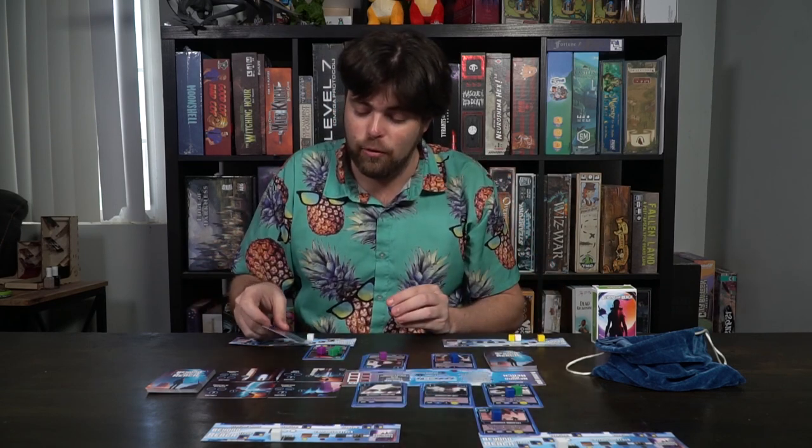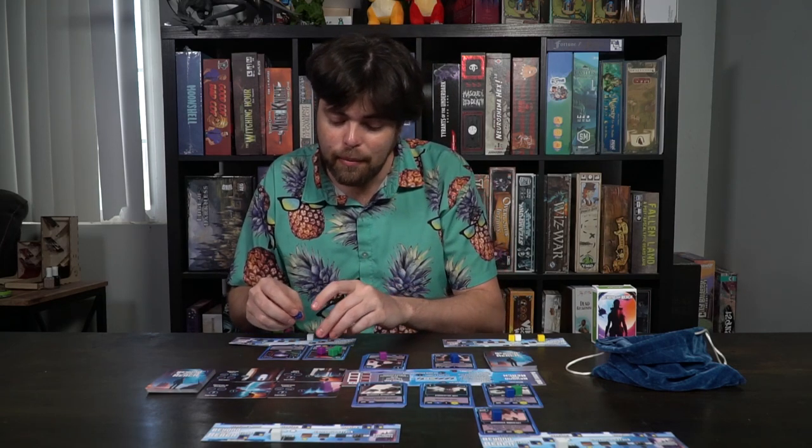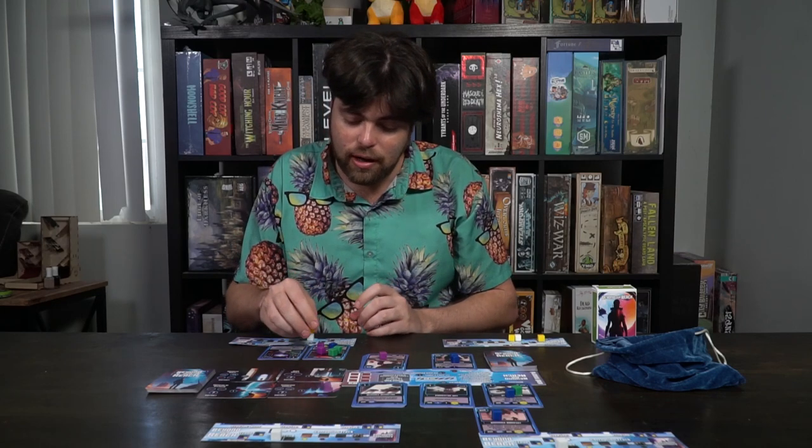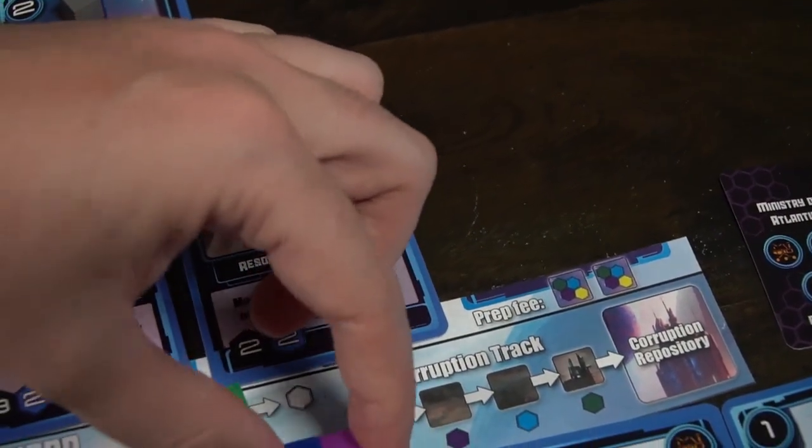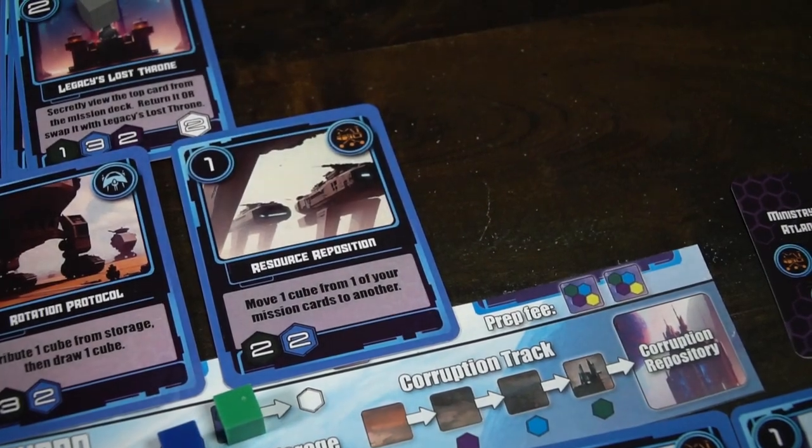How you place cubes and where you place them on the missions is important, because throwing a yellow cube on a card that does not have a yellow resource requirement is going to make a player have to think about when they want to actually take that card. Sometimes it's very beneficial — you can take resources from a card that doesn't have what it needs and place them on a space that actually does need them, which can help you with launching other types of missions. Each of these different deployed missions also has unique actions you can use throughout the game.